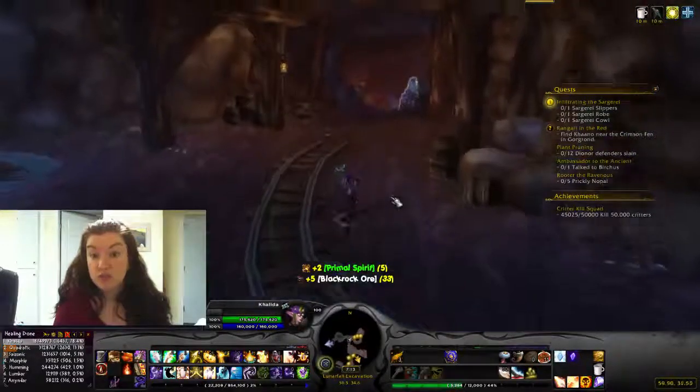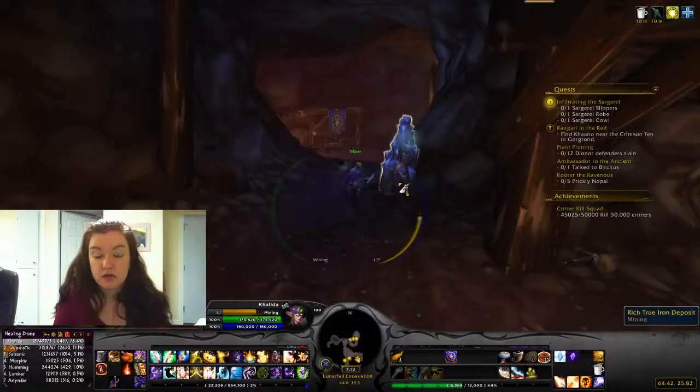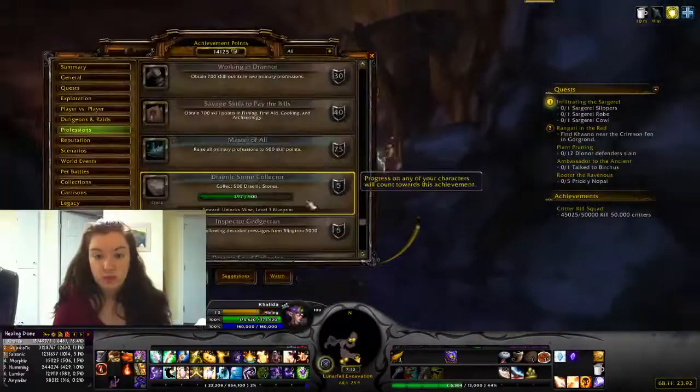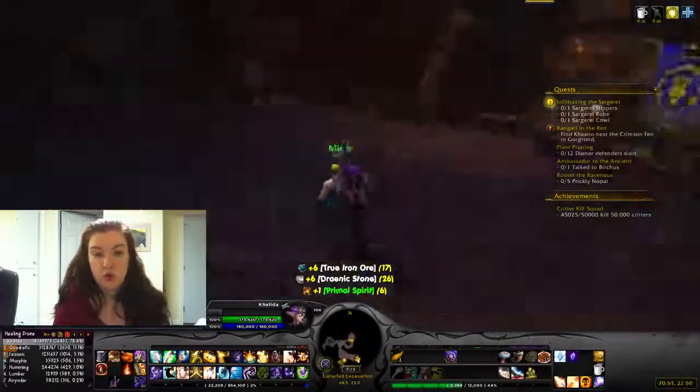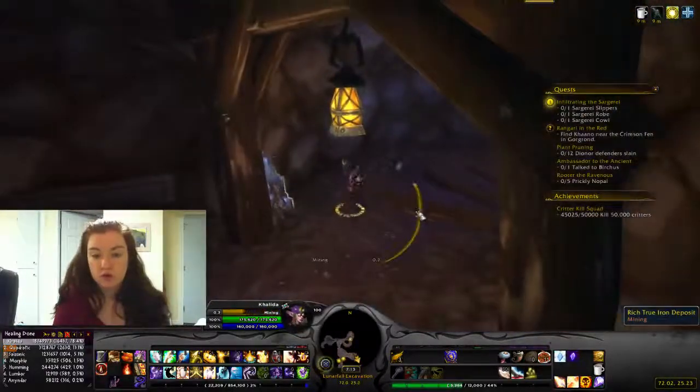You can get archaeology fragments from the mine carts. This one is relatively easy — every time you mine, you get stone. You also have a chance to get stone in the mine carts as well. We're already over 300.